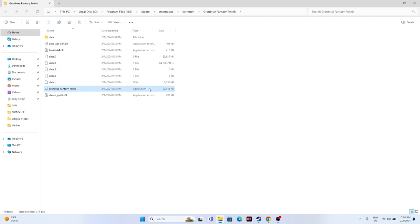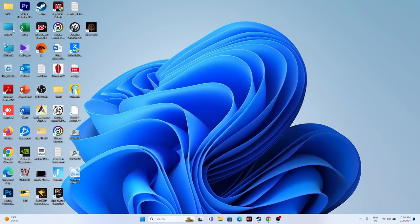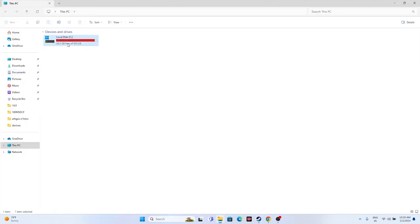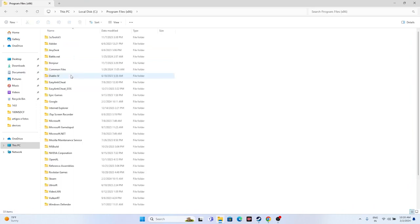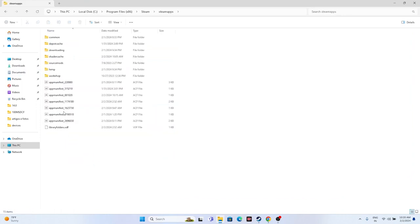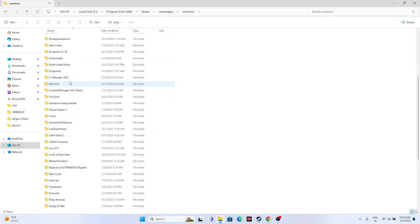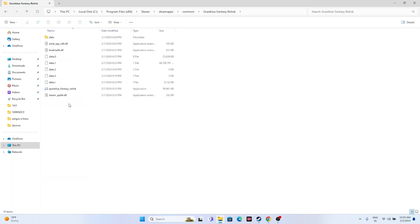Alternatively, you can navigate manually: go to This PC, then Local Disk C, Program Files (x86), Steam, steamapps, common, and then Granblue Fantasy Relink. From there, launch the game directly. This has worked for many users, so you can try it out.